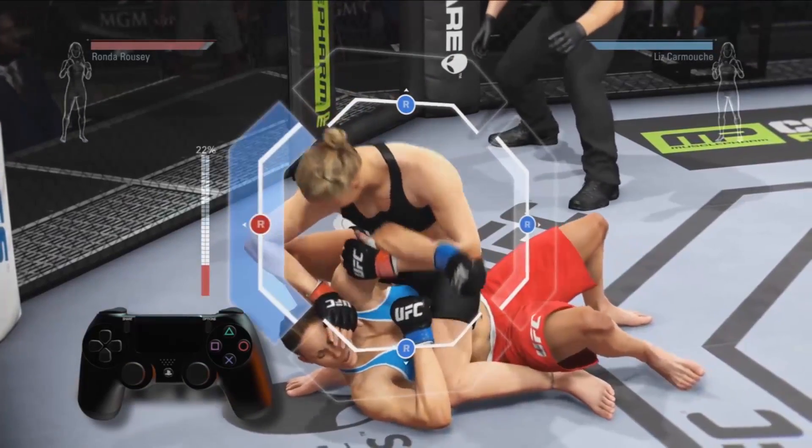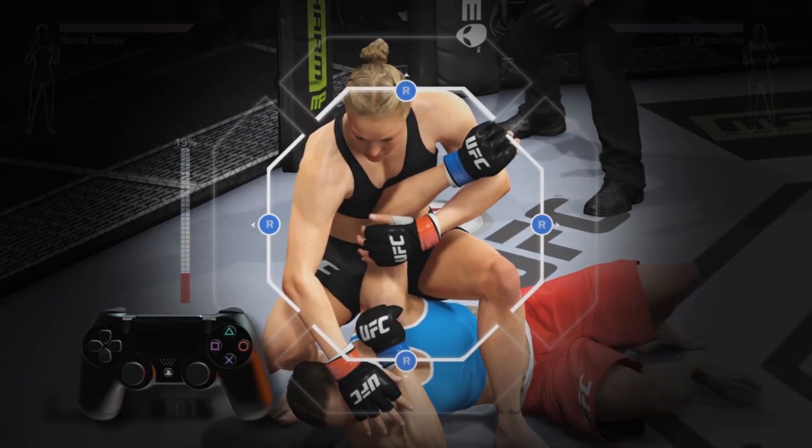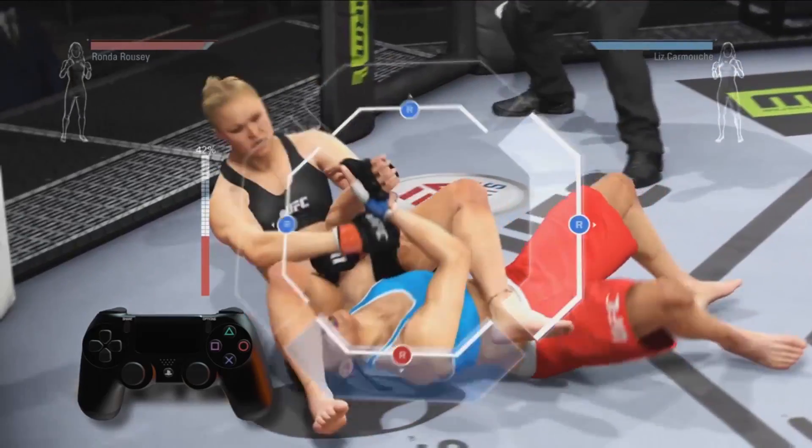Hold off your opponent's escape for long enough and a prompt will appear over one of the gates telling you to click your left stick in that direction. Once you do, you move on to the next stage of the submission. When you advance the submission, notice that your opponent's gates all reset. Progress through the different stages, watch your submission tighten more each time, and score the finish.